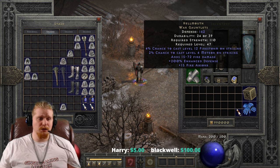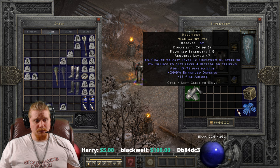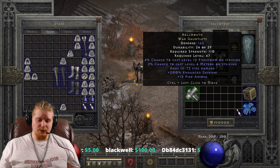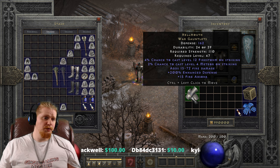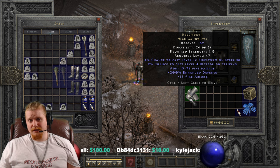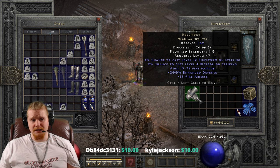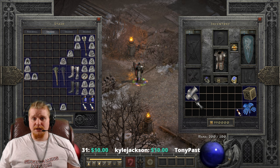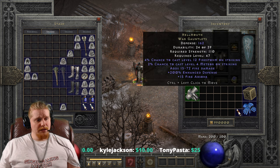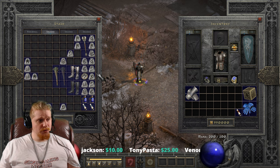All in all, the Hellmouth War Gauntlets seem like they were designed around somebody who's really building procs. They don't have 20% increased attack speed, they don't have anything like Life Tap, Life Steal, or Enhanced Damage to Demons. They're very specifically built around absorbing fire and dishing out fire damage. I feel like the proc damage would also be boosted by Fire Mastery if you were a Sorceress.